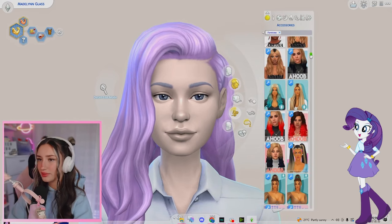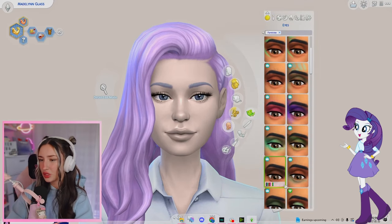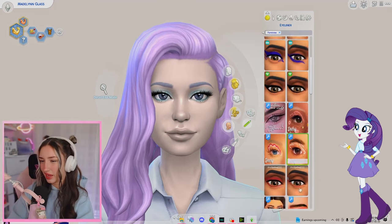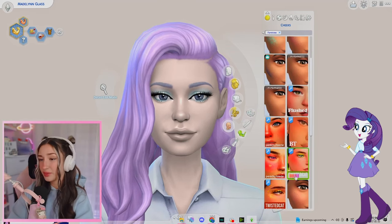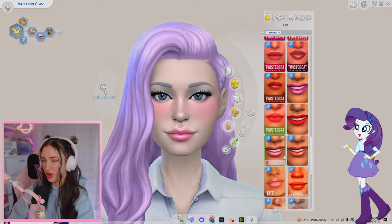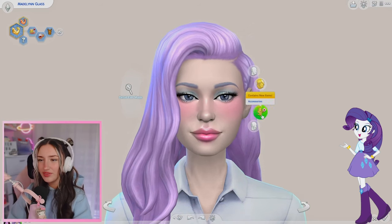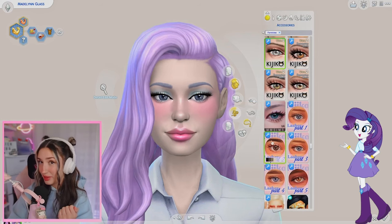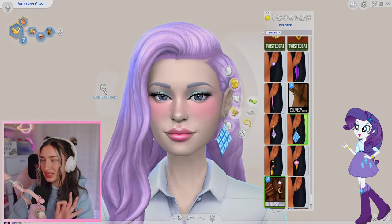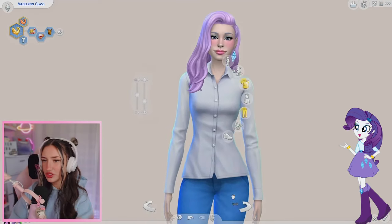Let's give her some lashes - I like these ones for Rarity. Moving on to makeup, we definitely need light blue eyeshadow. I don't want to go crazy though, I want it to be tasteful. This one's really pretty. Definitely want to do some eyeliner - I like that one. Maybe a little bit of blush, cute. Maybe a little lipstick - kind of like this one. Maybe if we pair it with some lip liner. I like this makeup look. Definitely want to give her an earring - I'm thinking a blue diamond maybe. I actually feel like this one is a little bit closer to her cutie mark, so I think we're going to go with that one.